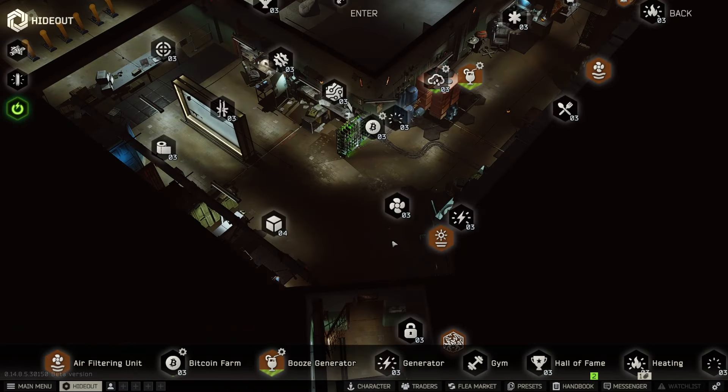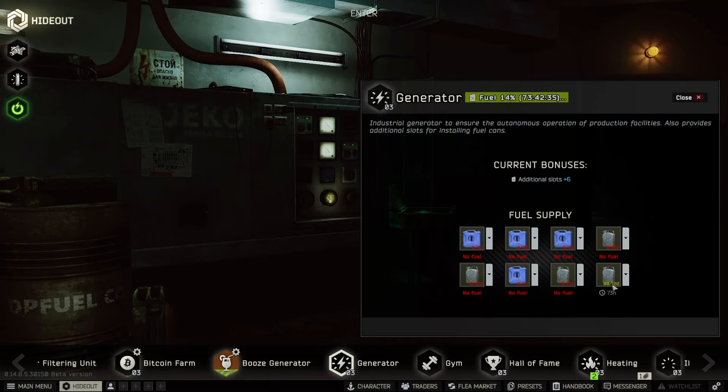Next we're going to go into some other stations like the generator, bitcoin farm, water collector, and booze generator, and show you some times associated with those. With the generator, I have solar power up and running, so I've only got one fuel in there and it goes for about 73 hours. I just bought a fresh one and we're going to throw it in so you can see how much time you'll get off a fresh fuel container — that's going to be about 84 hours. Solar power is extremely powerful; it's expensive, but you're going to cut your fuel costs basically to a third.